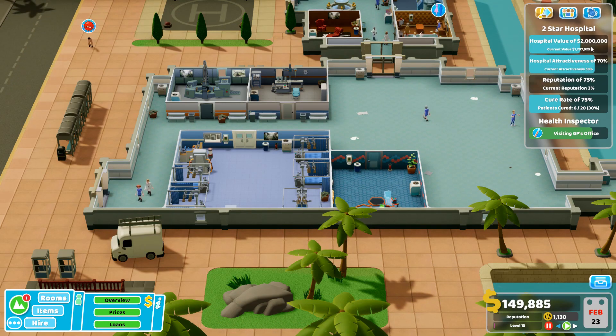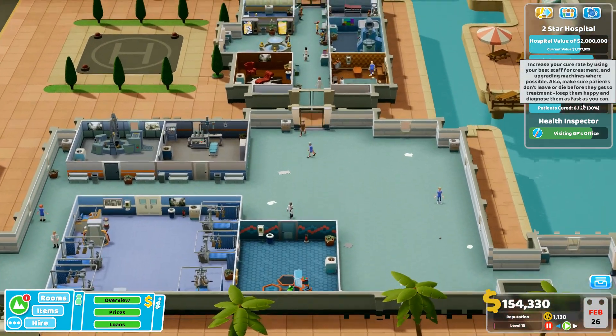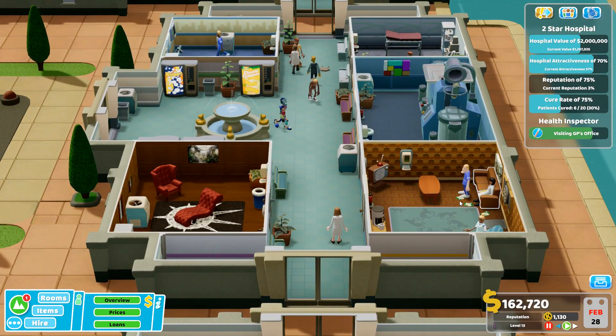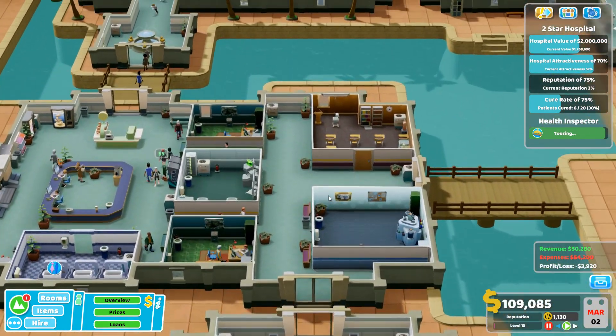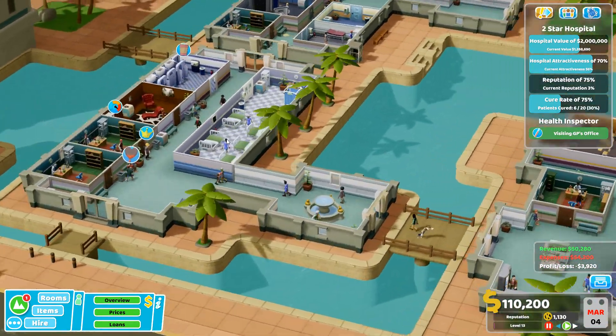Attractiveness and hospital value are easy to improve - just keep adding more stuff. Cure rate will improve once we get better staff. There's a lot of rubbish around - could do with more janitors. Things are kind of chaotic at the moment.